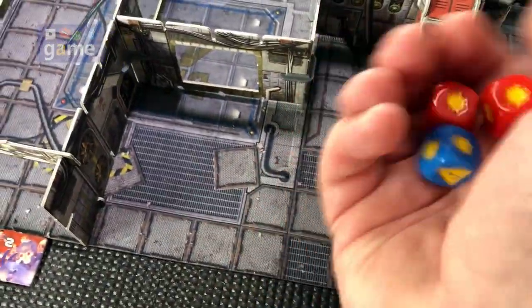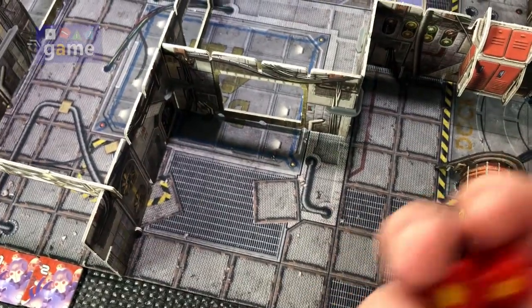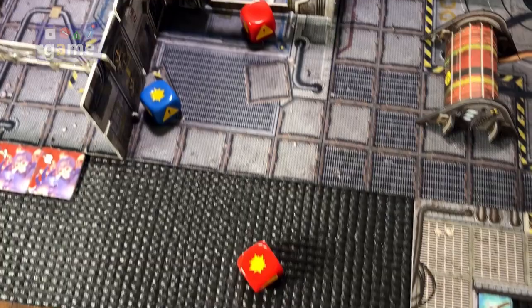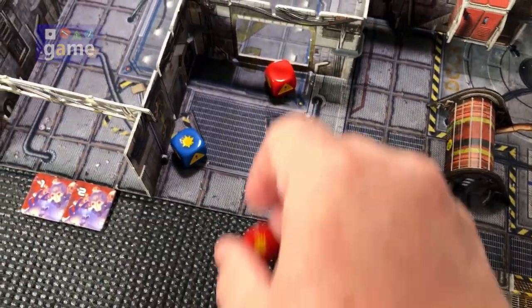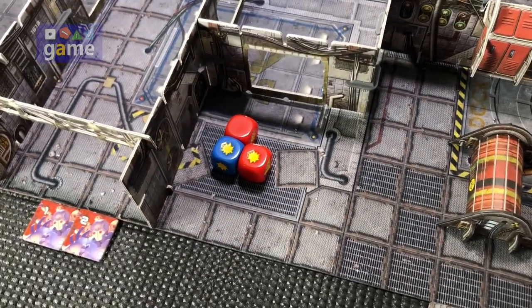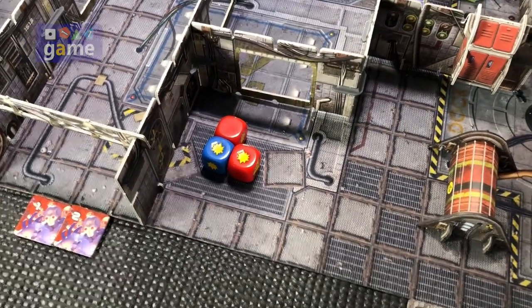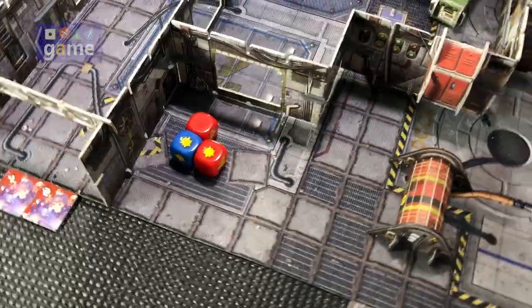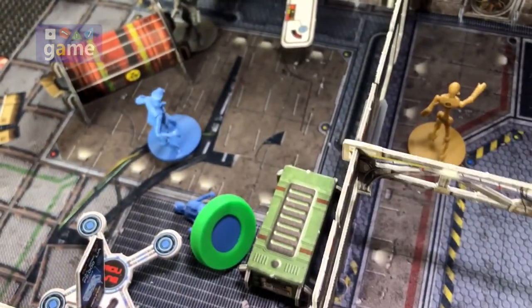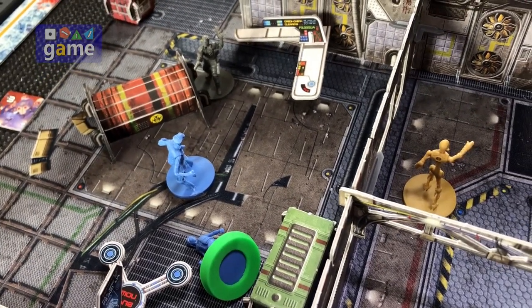So here we go. I need two hits to defeat her armor and incapacitate her. And we got two hits! The more dice you roll, the more chances you have of getting multiple exclamation point bursts — if you get two of those you would damage your weapon — but we got the two. So Kaori is down. We do lay her down there.